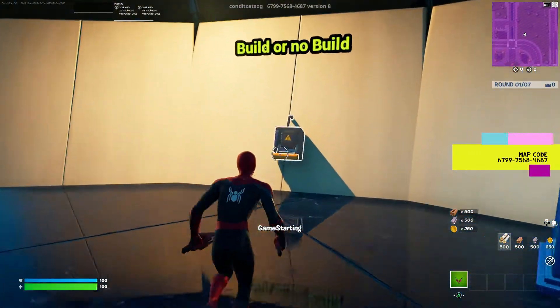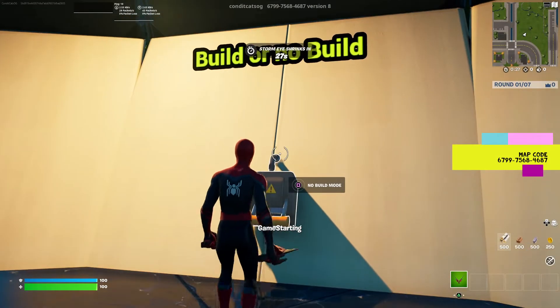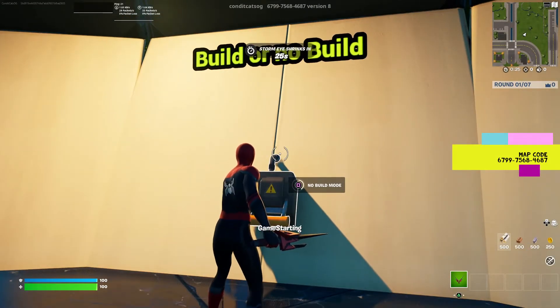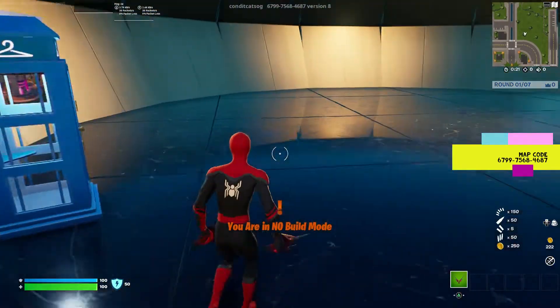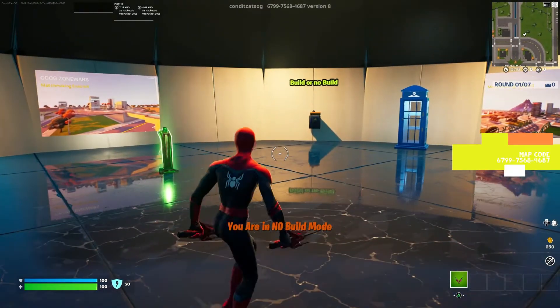There's currently a new feature in CCOG ZoneWars where you can toggle between build and no build. When you press it, it gives you the overshield and tells you that you're in no build. It works perfectly.